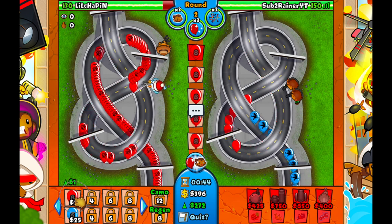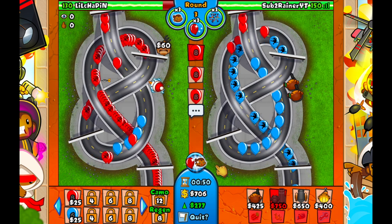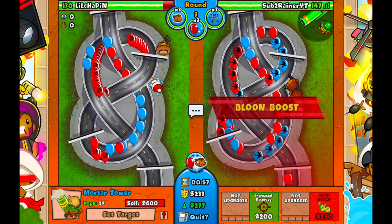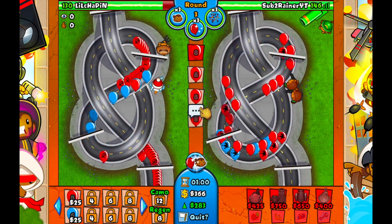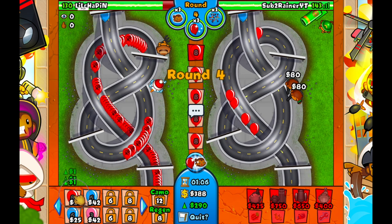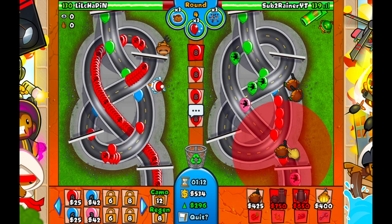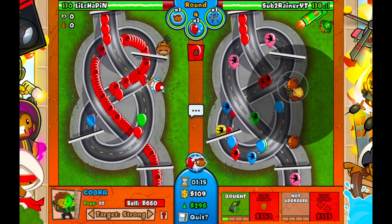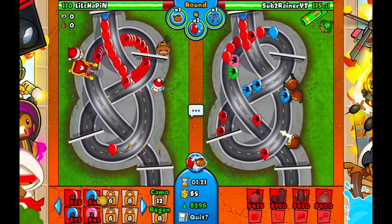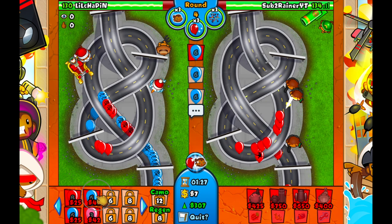They're rushing us with blues which is bad — you always want to rush a Cobra with reds. But we're chilling here and we're going to start going for our mortar right now, placing it in the top corner. We'll keep ecoing. They sent some pinks so I'm getting another Cobra — all set on strong. Cobras pop two bloons with every shot, which is really good against single popping power, compared to a mortar which is good against group popping power. That's why this strategy works pretty well.